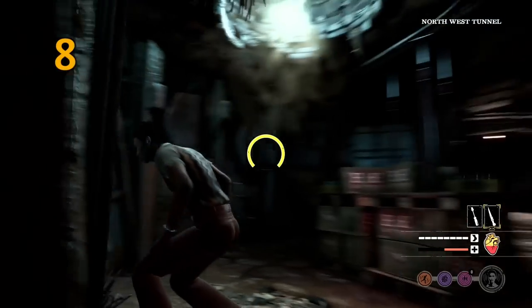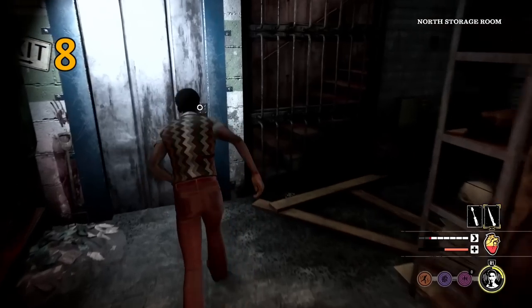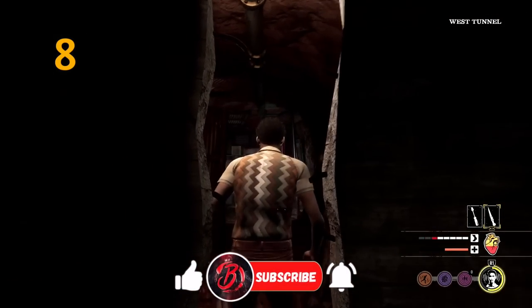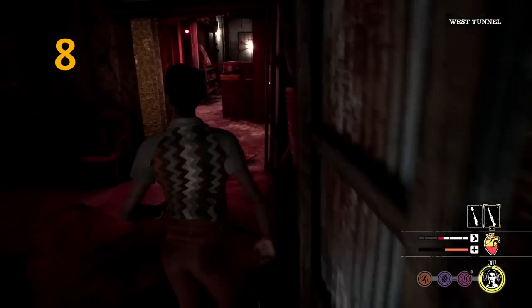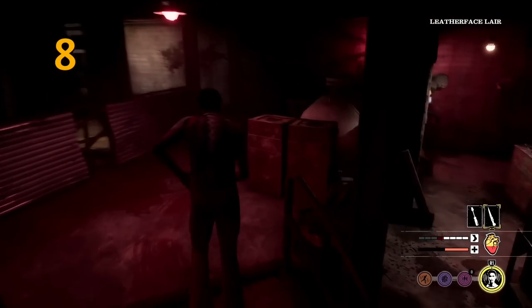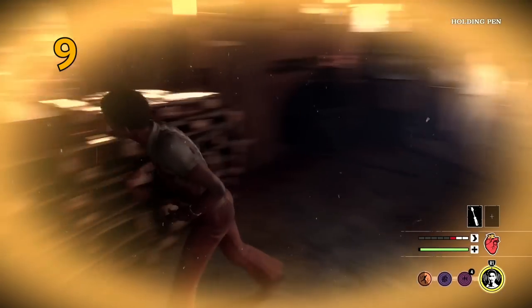Mistake number eight is jumping through a window to try and escape a chase when the exits are not open. Jumping through a window is going to deal massive damage, and if you're already low on health you're going to start recovering — which gives more than enough time for family members to go outside and finish you off. So don't jump the window unless you know it is completely clear to reach an exit.